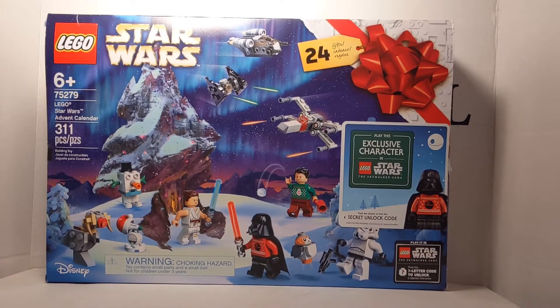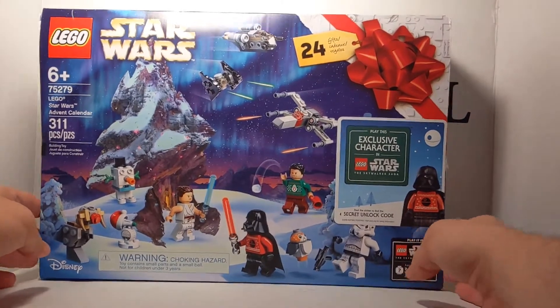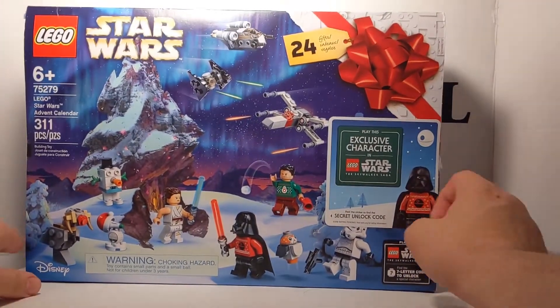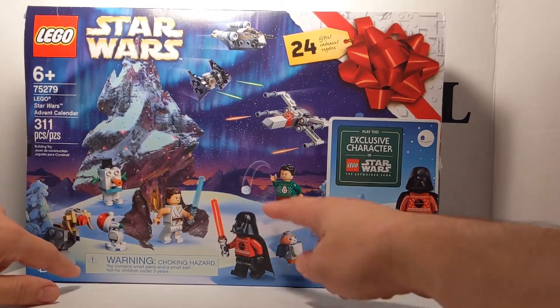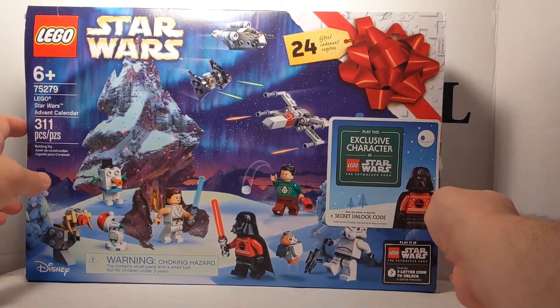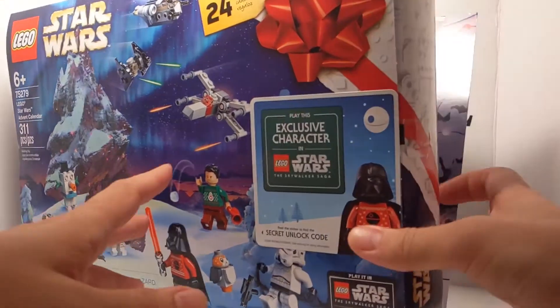I'm Mr. Bill here and today is day 16 of the 2020 Lego Star Wars advent calendar, number 75279. First we'll take a quick look at the box — you've got figures, creatures, minifigures, planes and ships, also an exclusive character, and an unlock code for use in the new video game.